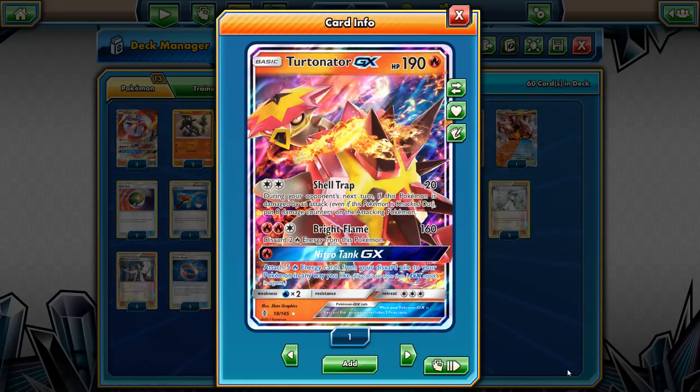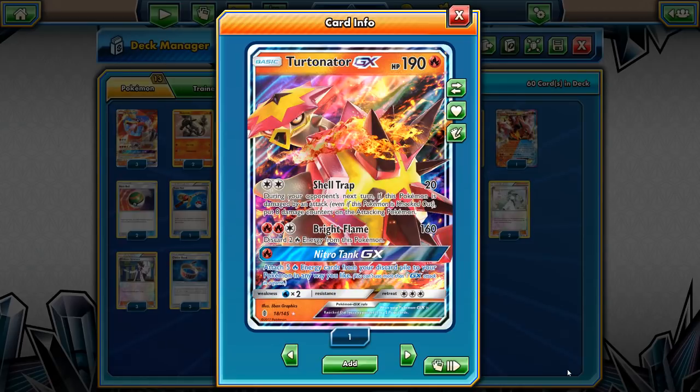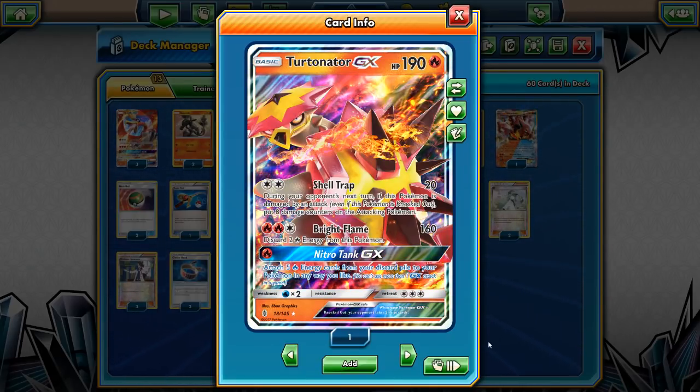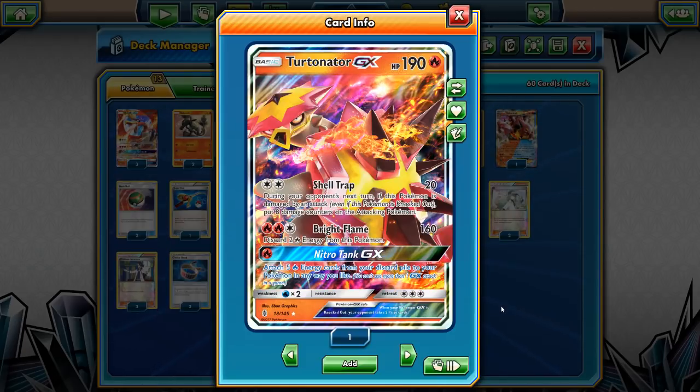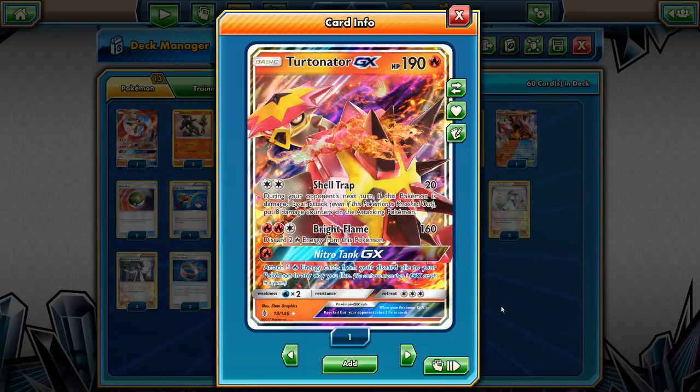If we don't get to draw four prizes before we need Salazzle, we can just use Turtonator in the middle of the game to put some energy back into play and go from there, because you don't really want to use Kiawe in the middle of the game. Also, Shellder and Bright Flame are pretty useful attacks, especially Bright Flame because it's also an attack that allows you to deal a lot of damage.